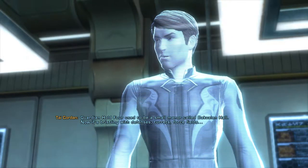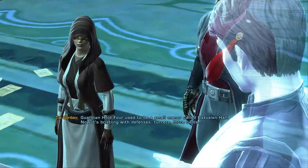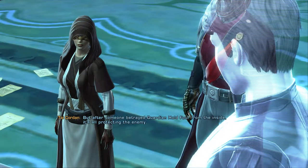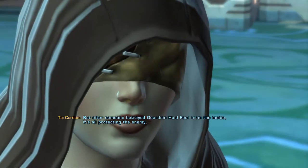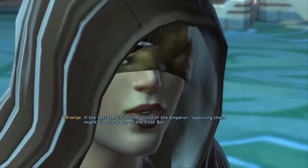Guardian Hold 4 used to be a small manor called Bockweilen Hall. Now it's bristling with defenses — turrets, force fields. But after someone betrayed Guardian Hold 4 from the inside, it's all protecting the enemy. If the betrayer is another child of the Emperor, capturing them might give us a way to the First Son.